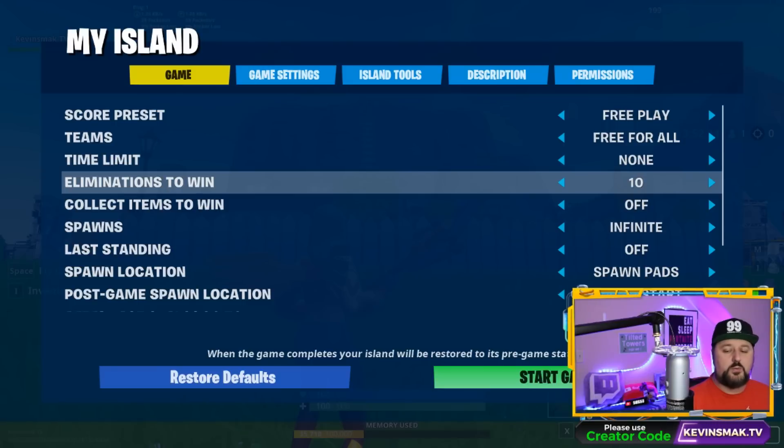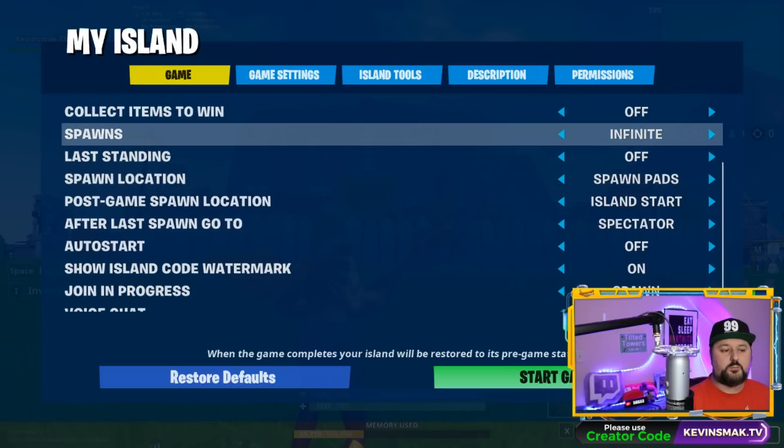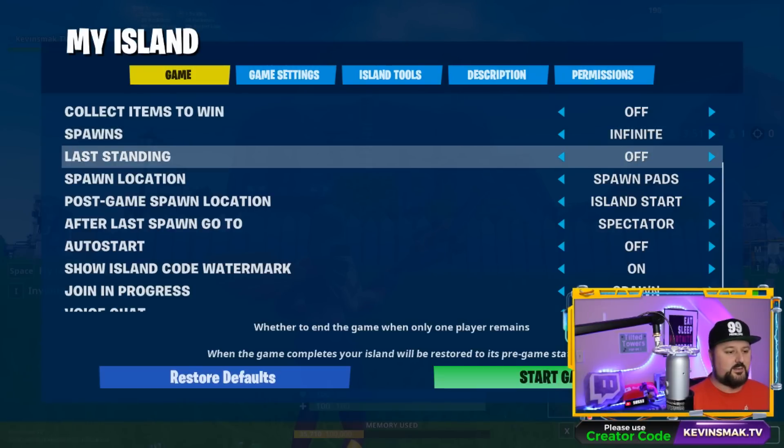Eliminations to win — you could do 1 through 10 or just keep it off, which is what I usually do. Whoever gets 10 eliminations first is the one that wins. Collect items to win — if you want to do a coin maze or something like that, that would be through this. You could do 1 through 10 or turn it off. Spawns — how many times you could spawn. You can spawn up to 10 or infinite. I always leave this on infinite because it's whoever wants to keep going.